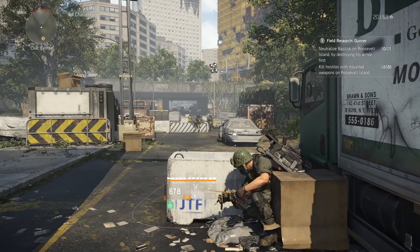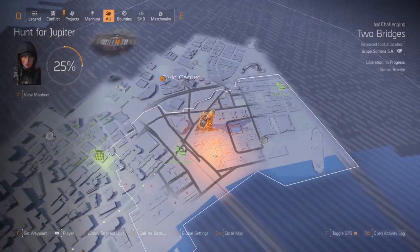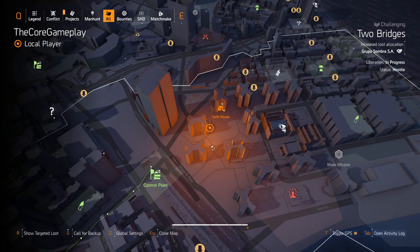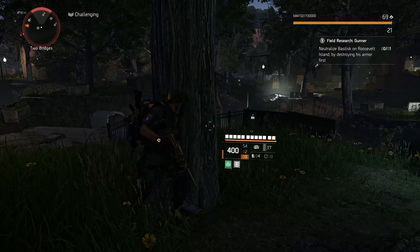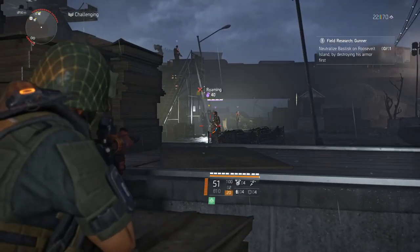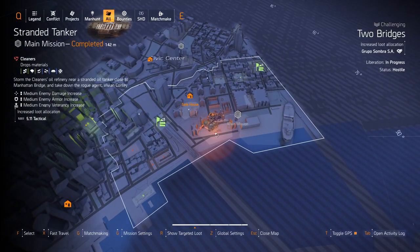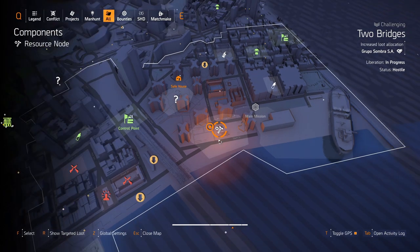There is another named enemy here that is really close to a safe house or spawn point, so it's quite easy to get to and doesn't take very long to farm. The bosses do spawn just to the right of this named enemy. The next one is close to a billboard — just look out for the billboard and the enemy should be underneath it. It's also at Two Bridges.